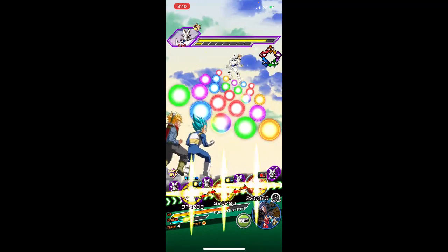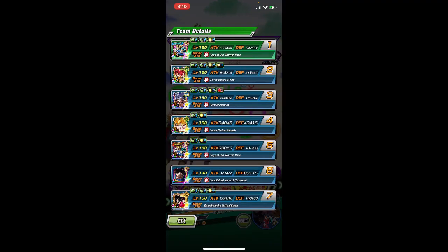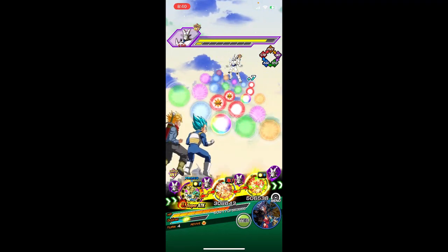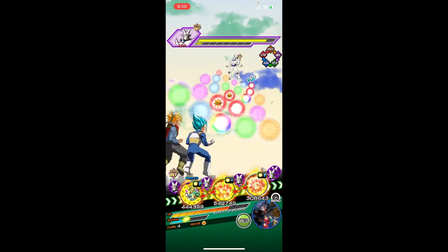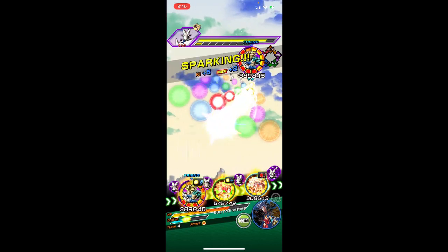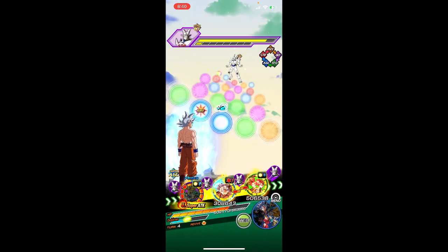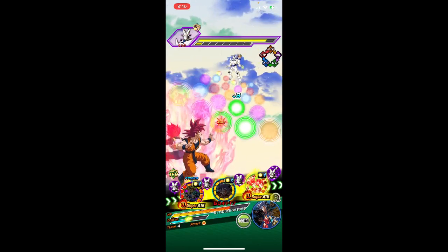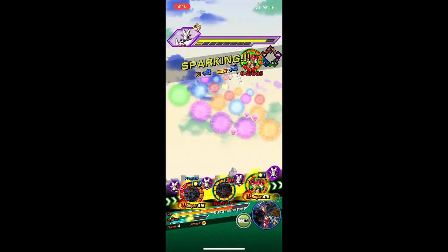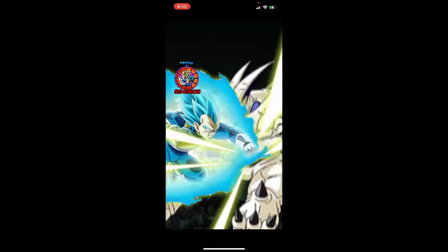Which one out of these two needs to stay? Do we need to rely on the dodge or the stack? We need to just kill Omega before he hits us again, bro. I think we rely on the dodge over stacking. This is so far so clean, man — pretty clean so far.